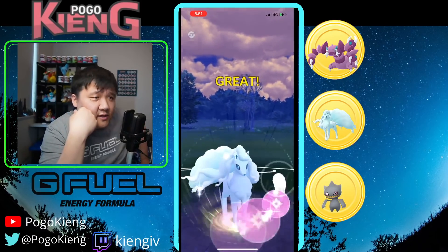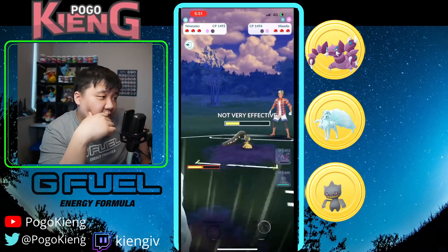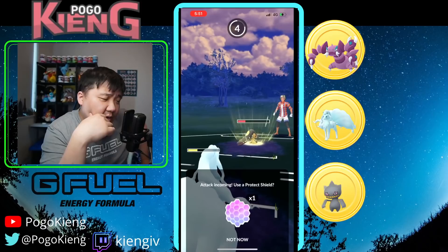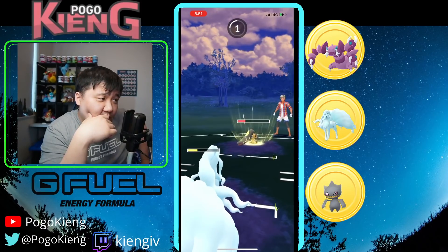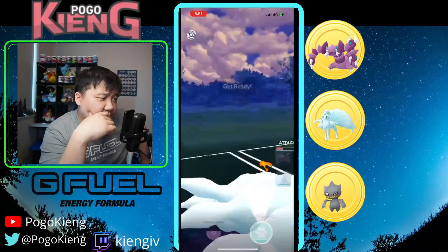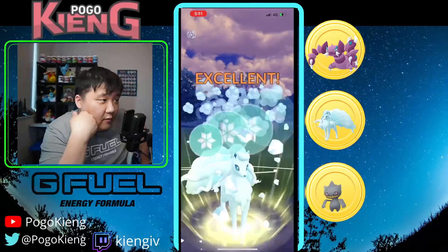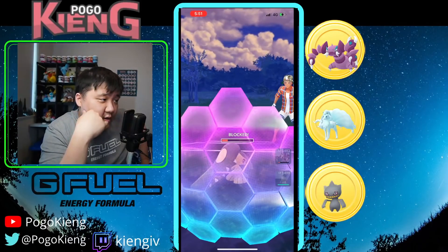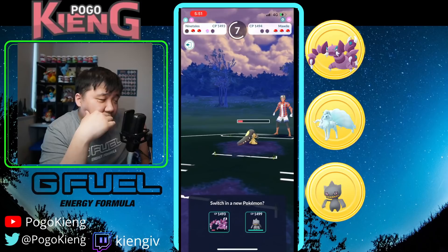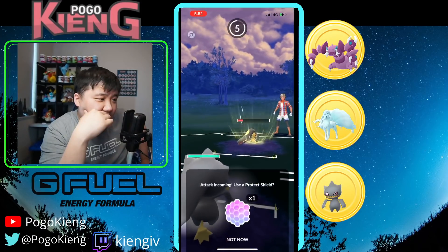They switch — interesting call. Going for the Dazzling Gleam. Powder Snow is single-resisted because of steel typing, and the Fire Fangs are obviously super effective. Mawile is pretty glassy. A Pup-up is neutral here so I don't think it'll KO. Able to reach another Weather Ball which will likely threaten the Mawile, which they do end up shielding.